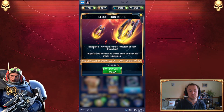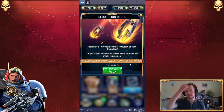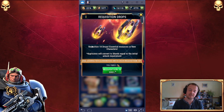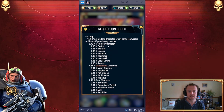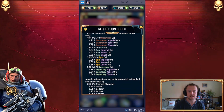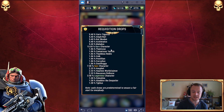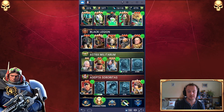Requisition 10 drops — requisition's spelled wrong there, that will get sorted out I'm sure — essential resources or new characters, duplicates will convert to shards equal to the initial unlock requirement. One character guaranteed with each requisition. You could do 10 individual requisitions and just get orbs or shards the entire time, but this guarantees a character. It might end up being one you've already got, but you have better odds doing it this way. The percentages on the 9 remaining drops are the same as before — a random character of any rarity, converted to shards if you already own it. So you could end up with any character not yet unlocked, or get a lot of shards — enough to upgrade. That's a win-win.